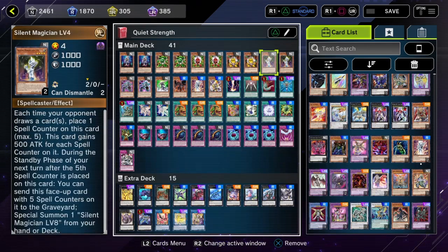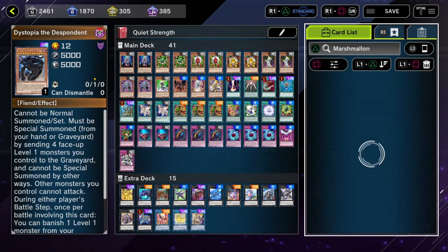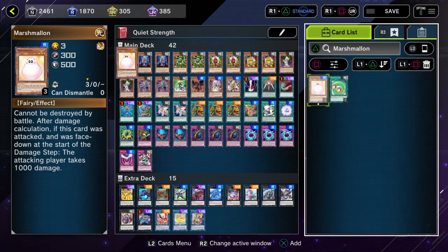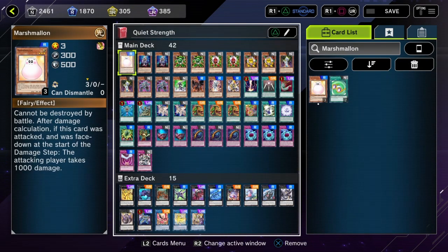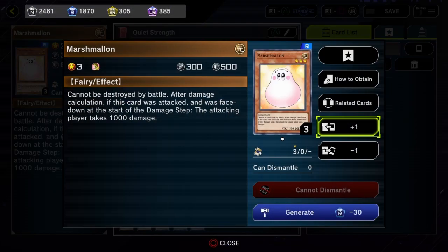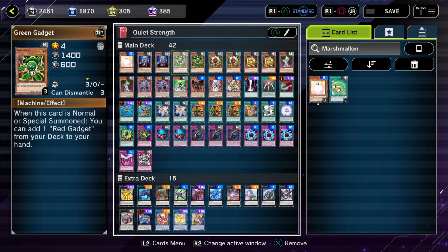Anyway, let's go into it. I'll cycle through the deck in case you want to see all the cards. Of course it can't just go on — marshmallon, whatever. So here's all the cards. 'Change active window' — what does that even mean? I wish there was a way to scroll through them, but I think it's because with the loaner decks you can't change them — they're not yours.